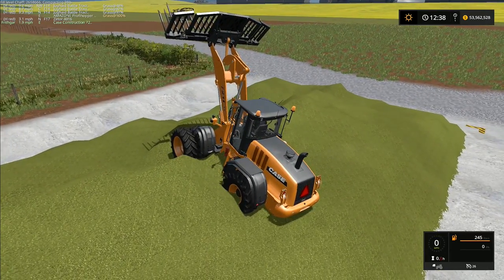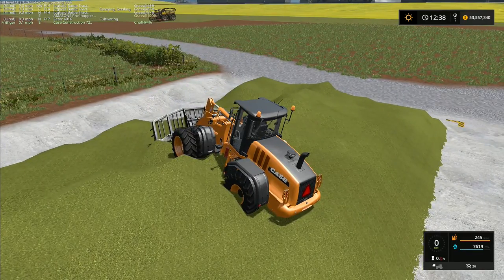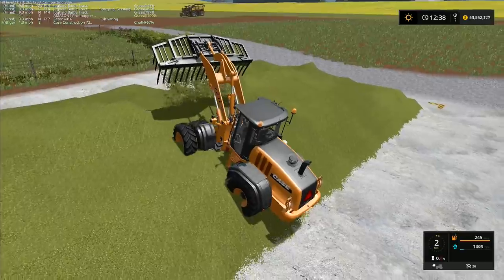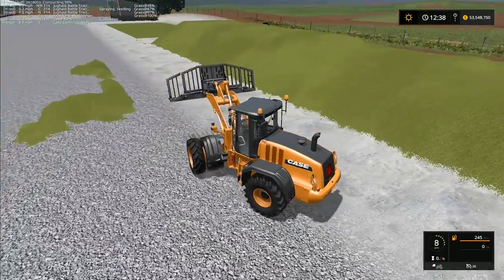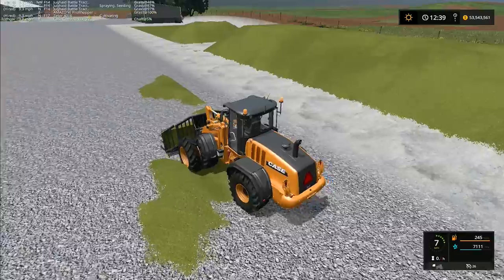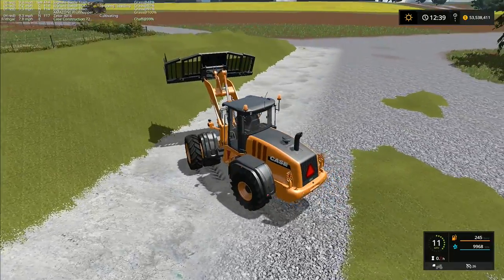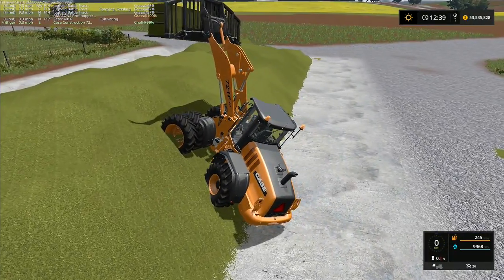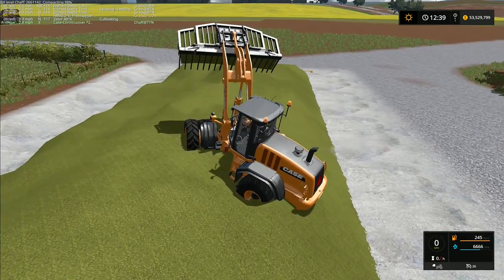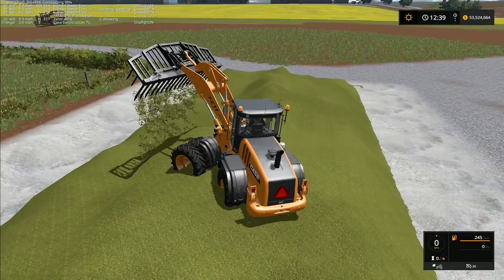It behaves in a very peculiar fashion sometimes. With a straight fork like we've got on this one, you point it straight down and it loads the fork up completely. We've got all of that silage on there. If I can just tip this onto the side — there we go, there's a little patch over there to tip onto. Excellent — it should be just one or two more forkfuls.